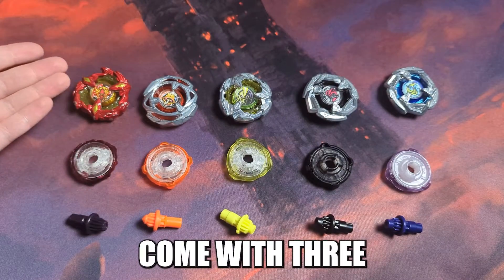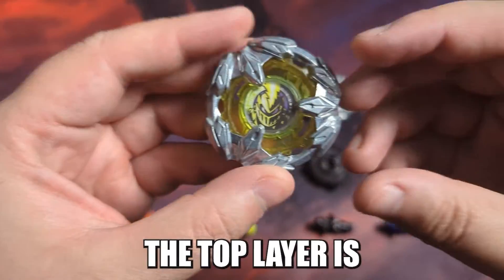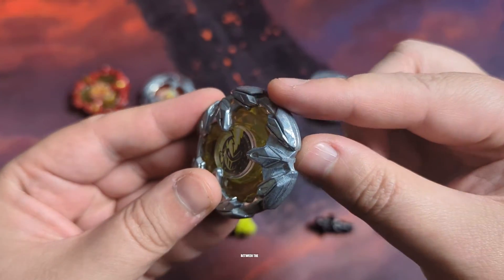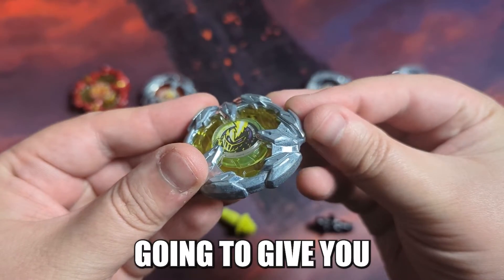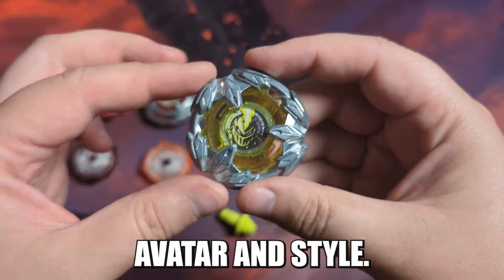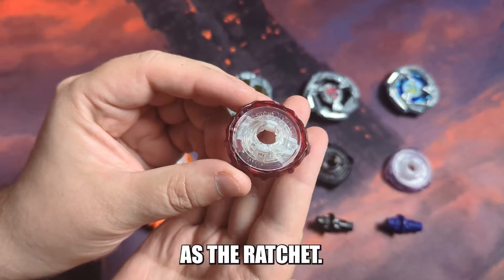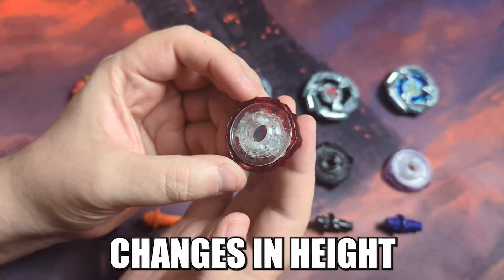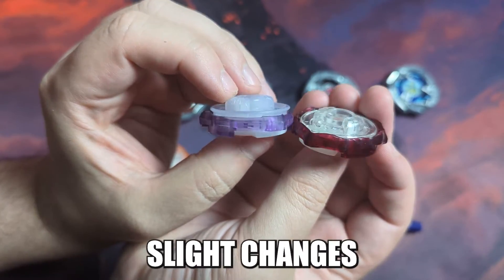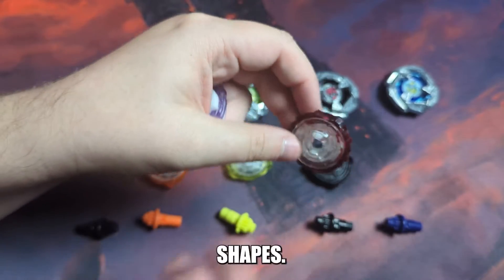Beyblades come with three different parts. The top layer is the Blade — it's the main contact point between Blades, gives you the general shape of your Beyblade, as well as your unique avatar and style. The middle layer is referred to as the Ratchet. It controls changes in height, controls the center of gravity of your Bey, and handles slight changes in balance with its different shapes.